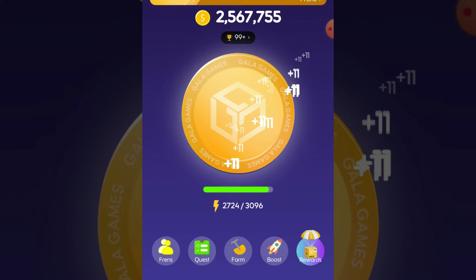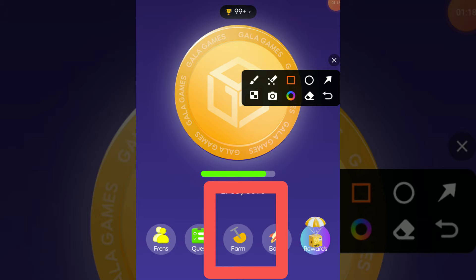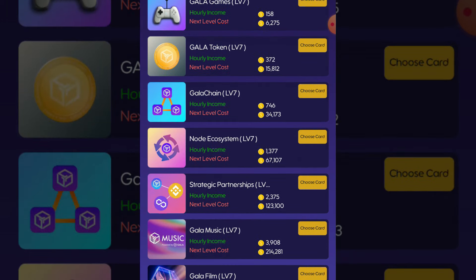Open your Gala Coin app and click on the farm tab. For today's combo card, just follow me.